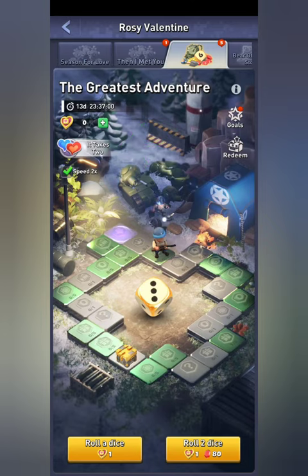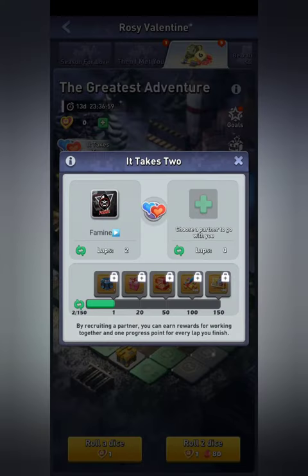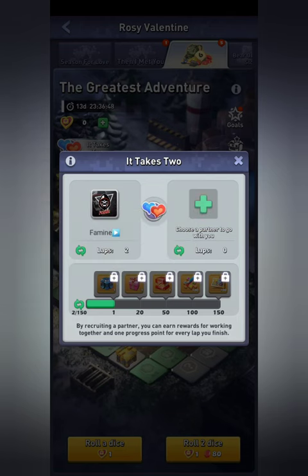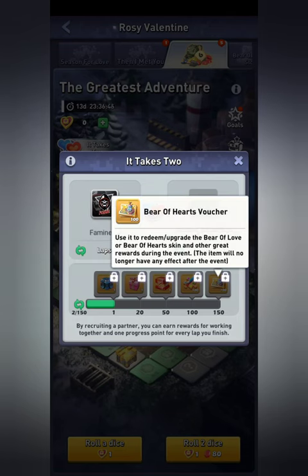Something different about this event is the button that says 'It Takes Two.' You can invite somebody to join with you, and once invited your laps get totaled together and you unlock shared rewards as you go. There are 100 vouchers at the end, so definitely make sure you find somebody to do this with.